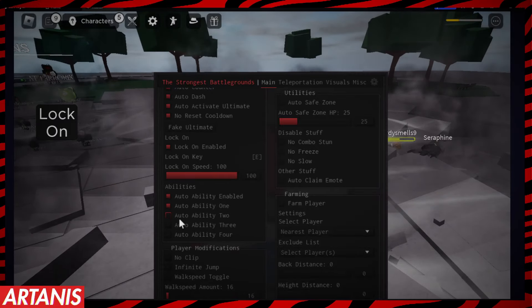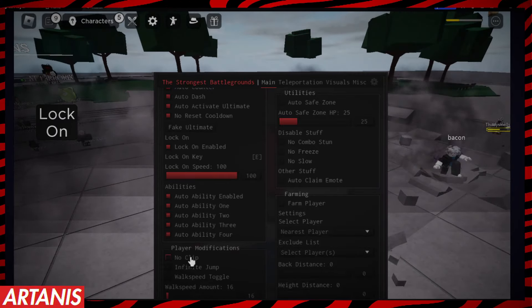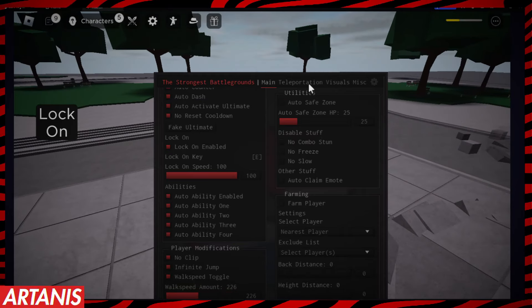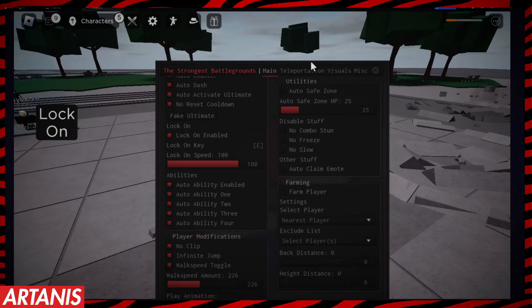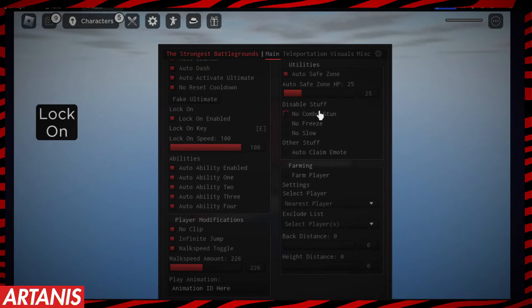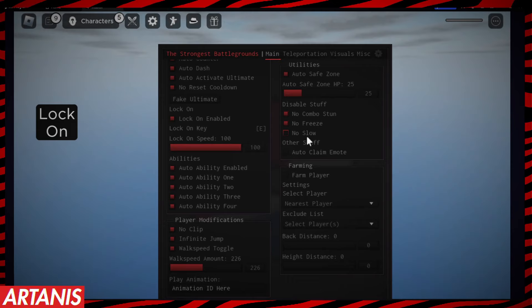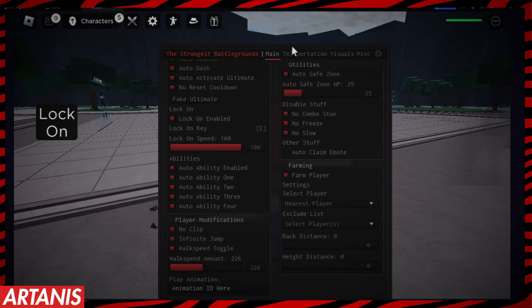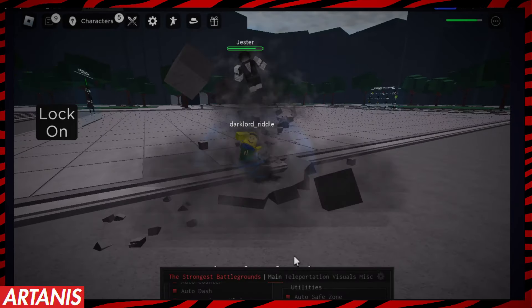We're going to put on auto-ability for all of them. There's also no-clip, infinite jump, walk speed toggle, and auto safe zone, which will teleport us away at 25 HP. There's also no combo stun, no freeze, and no slow.